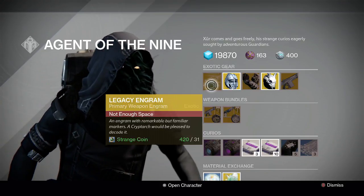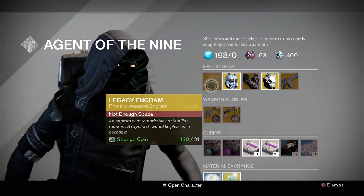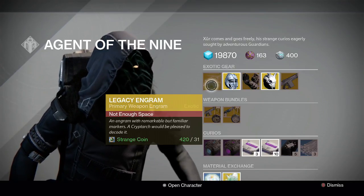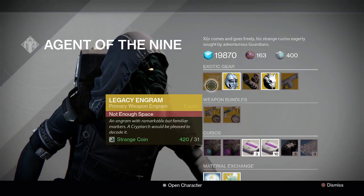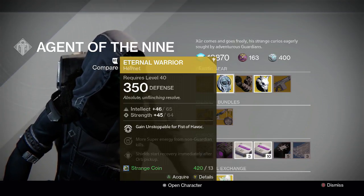For Destiny 1 players, the primary weapon legacy engram for 31 strange coins is available here with Xur. This will drop a maximum of 170 light — it won't go past 170. It's a year one weapon only, so just keep that in mind. You can't grind to 400 using these engrams.